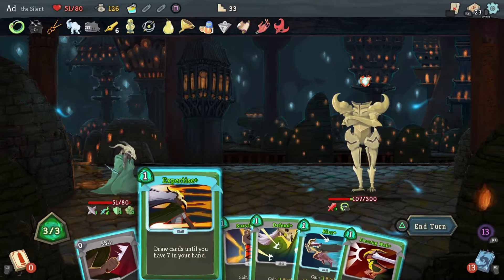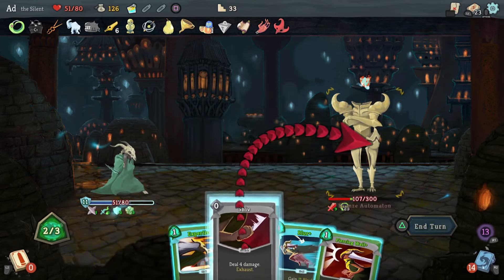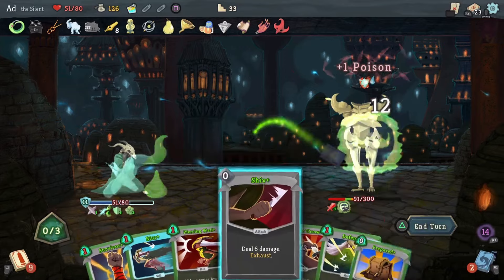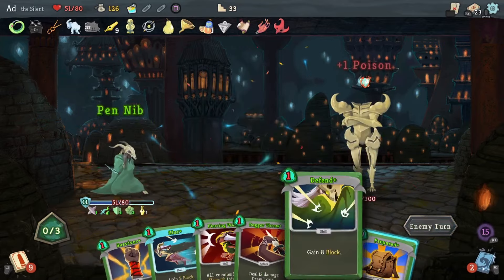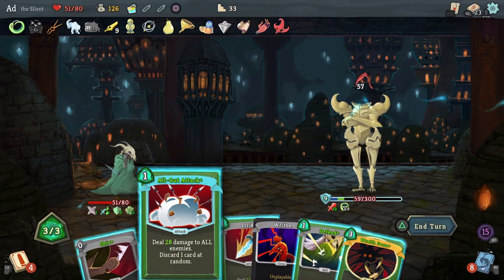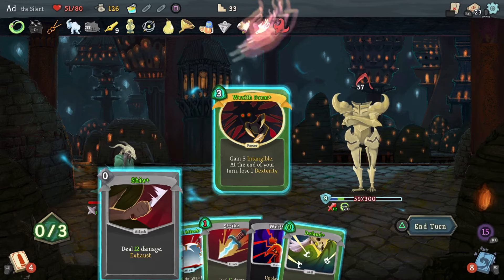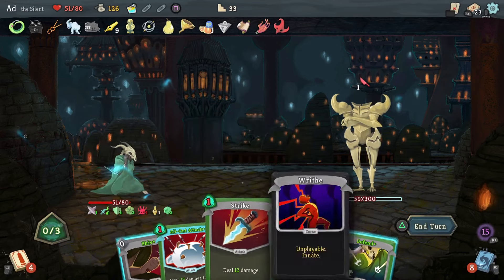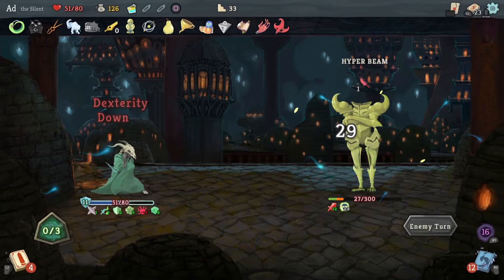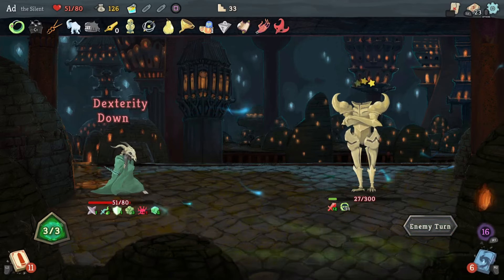Loads of block, fantastic. Let's lose this Defend card, play this Shiv, play Expertise to see what comes out, and then Quick Slash and Shiv. Next attack is going to be double — another Hyper Beam. This has come out perfectly. I did say this was going to be the one that saved me. Wraith Form means the incoming damage is one — I'm going to negate that one, play this Shiv. He's dead on the next round, so let's just end the turn. Down goes the Automaton.